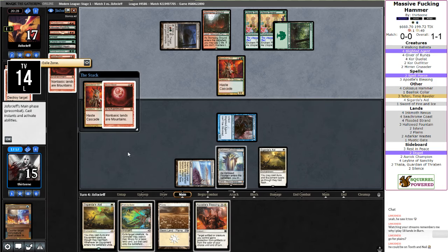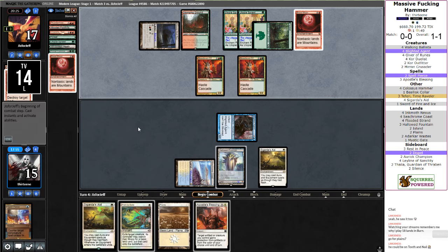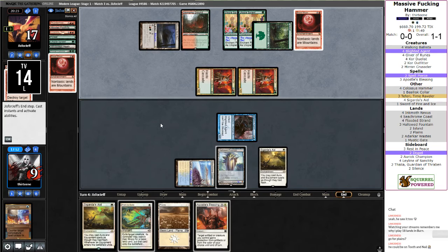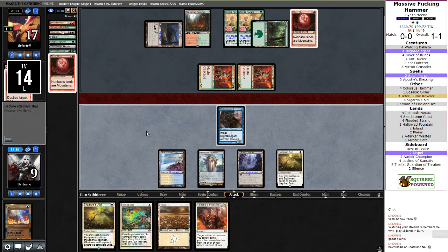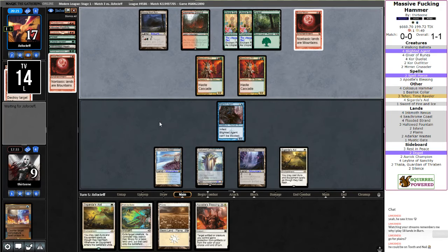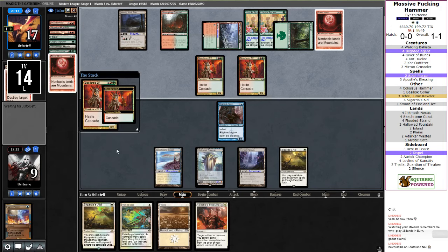That's a redundant Cigarda's Aid, so I really don't want to expose this Plains unless I have to. Do I want to path the Bloodbraid Elf? Probably not. And they've got another one. There's a Blood Moon — yep, that's all fine. That's why I kept the Plains. Probably actually should have floated a widened path to one of the Bloodbraids. By that same logic, I probably should have just played a Plains and pathed one of the Bloodbraids — now I'm going to be dead to a Lightning Bolt.